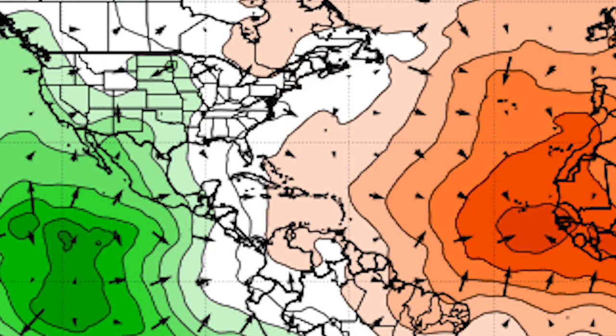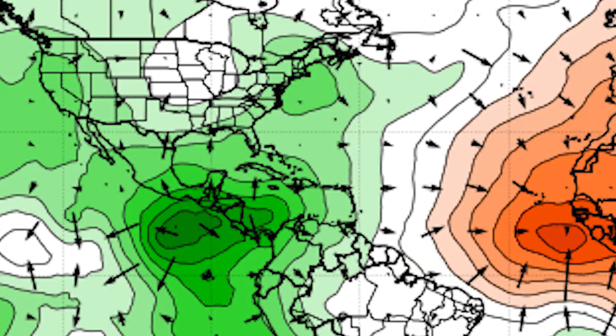By the 13th, something starts to happen — that rising air motion starts to creep its way into the Gulf of Mexico. You can see just south of Texas and off the coast of Mexico there's a little bit of green, and that's a little bit of hope for some tropical activity. By the 15th, the Gulf is filled with this rising air all the way to Hispaniola, Cuba, Florida, and up the east coast. Still, the main development region is in a sinking air motion, but it is headed eastward.